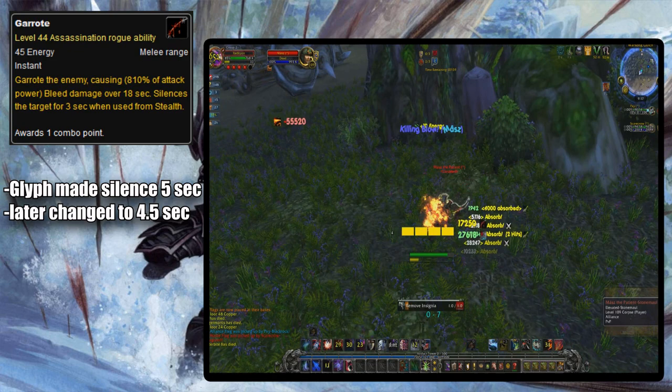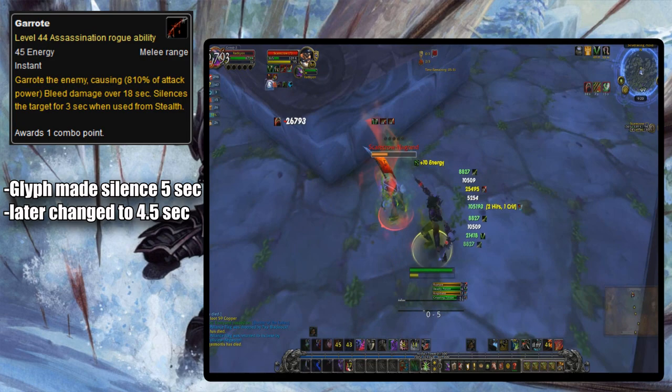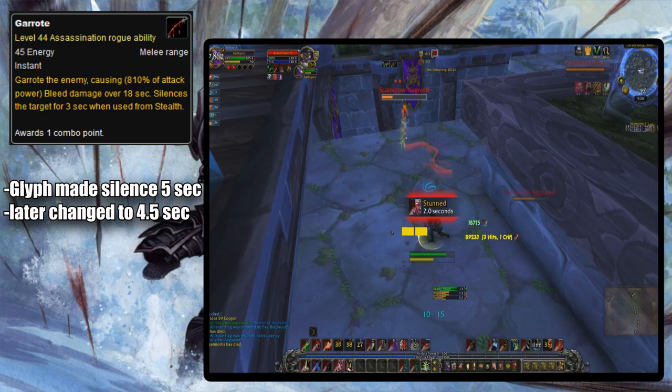In Cataclysm, Garrote had a glyph that increased its silence by two seconds, giving it a five-second silence as an opener. It was quickly nerfed to only a 1.5-second increase, as apparently a four-and-a-half-second silence was less overpowered than a five-second silence for some reason. The glyph was then changed to only increase the silence by one second in Mists, until it was removed in Legion.